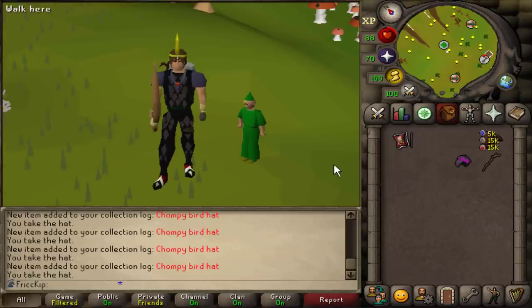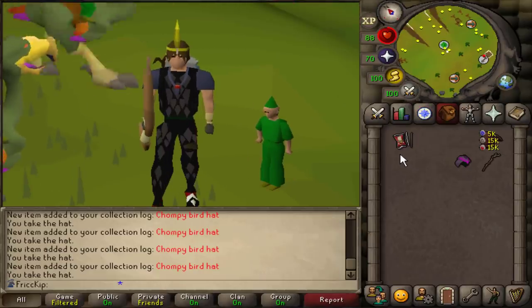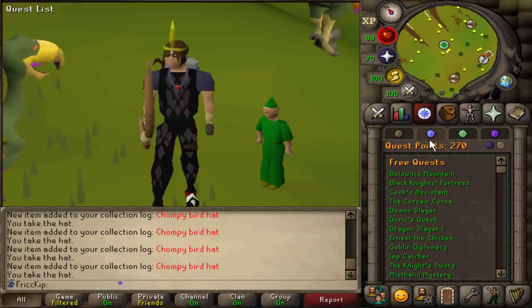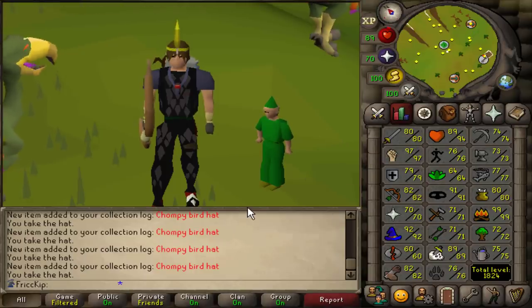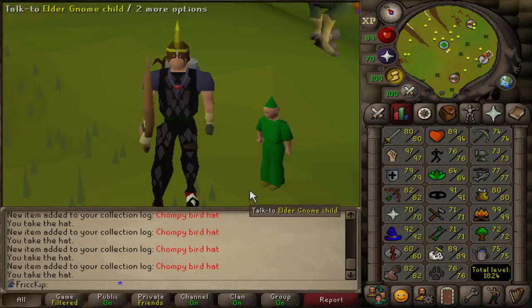With that out of the way, next video we are getting back into my favorite skill: Slayer. If you want to check out my duo teammate SpookDog's videos, you can find the link to her channel in every video description. We are up to 270 quest points. Here's the character summary page and the stats. Thank you very much for watching — I hope you enjoyed, have a great day, and I'll see you next time.